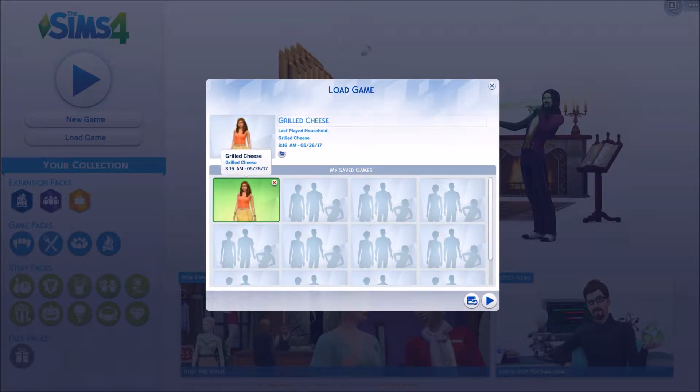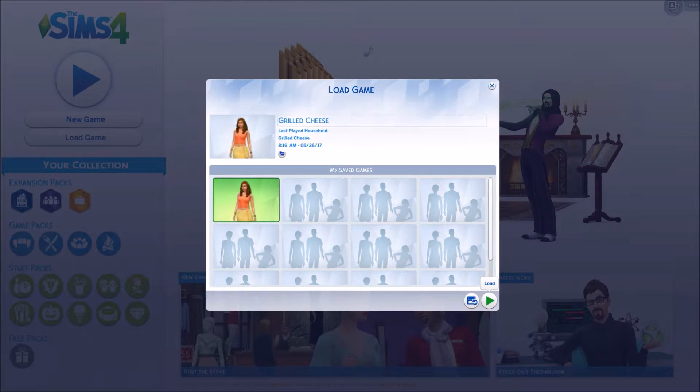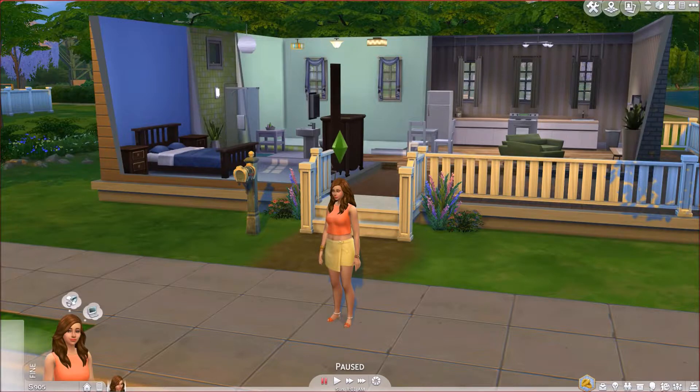What we get is these generic thumbnails for our families the first time you load, and once you've saved, they change to a proper thumbnail — as you can see here. I have this little bug where the thumbnail is not lovely and crisp, so let's load that game because there is a fix for it.